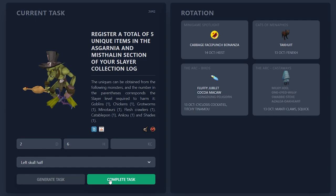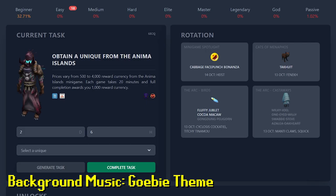Obtain a unique from the Anima Islands. Back to Tuska's corpse. I'll get the Gauntlets — they're a bit better than the Pathfinder ones, so why not?